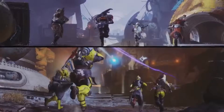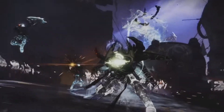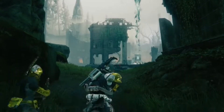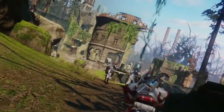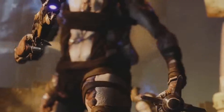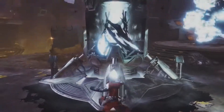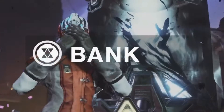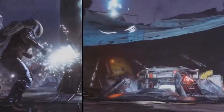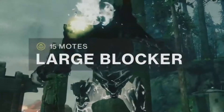Two teams of four in separate arenas. First to kill the boss wins. But you don't fight each other — not yet. You fight these guys, and these guys, and that thing. Kill enemies, grab the motes they drop, and bank them to score. Deposit enough at once, and you'll send the other team a blocker — a beast to slow down their progress. That'll take them a while to shoot.